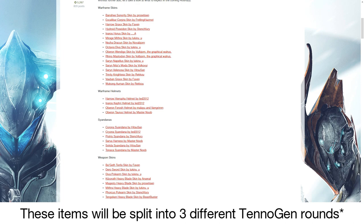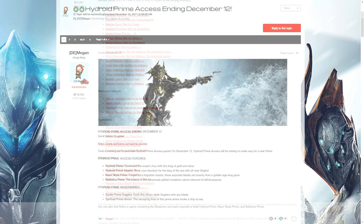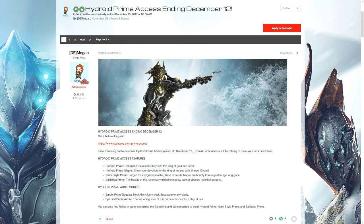We then received a preview and announcement regarding the content arriving in TennoGen Round 11: 16 Warframe skins, 4 Warframe helmets, 6 Syandanas, and 8 weapon skins. For players unaware, Hydroid's Prime Access pack will be ending on the 12th of December, so if you want to pick up his accessories before they enter the vault, make sure you do so.